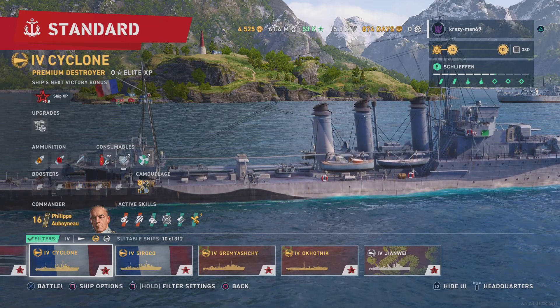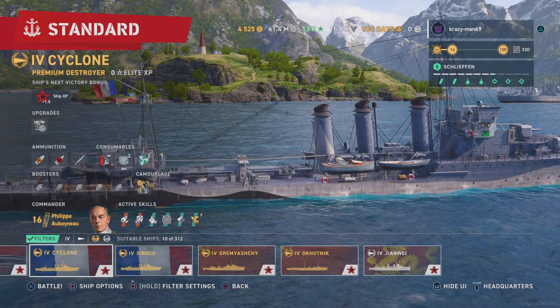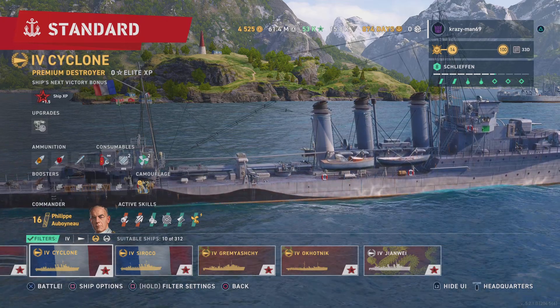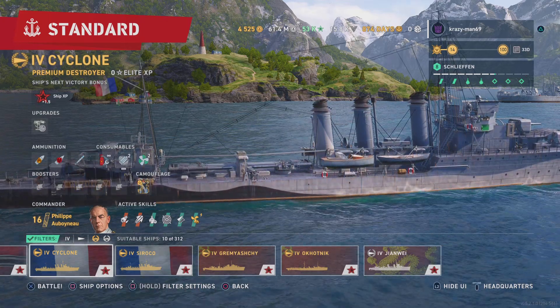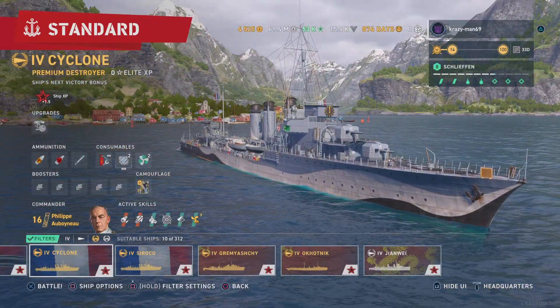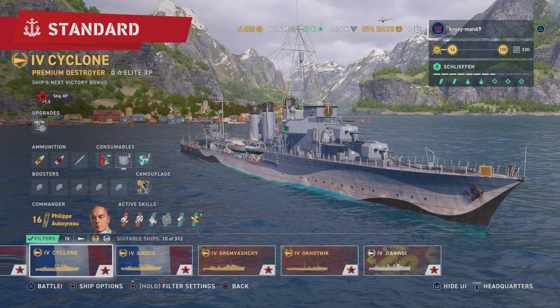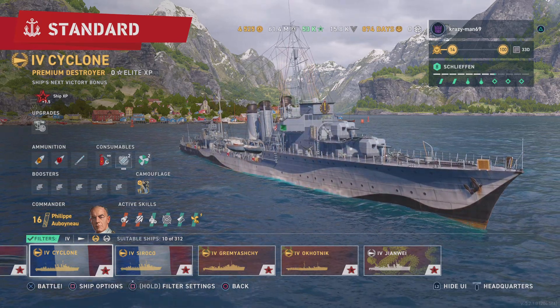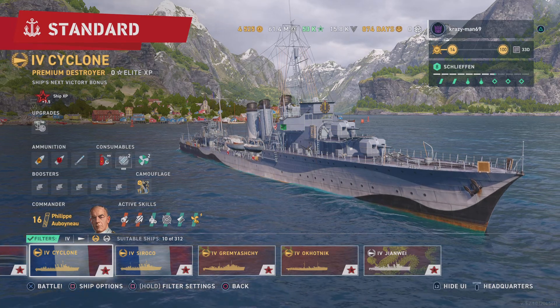Thank you for joining me on World of Warships Legends. Today we're going to look at the Tier 4 Cyclone, the French DD. This is the free premium ship you get for the anniversary — three to four years of playing. Let me look at the captain for a moment.